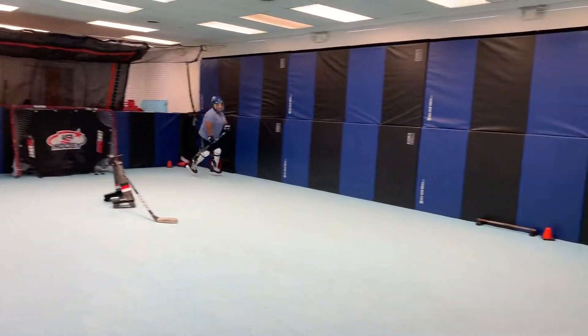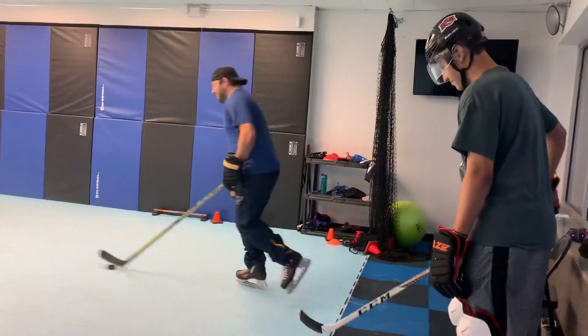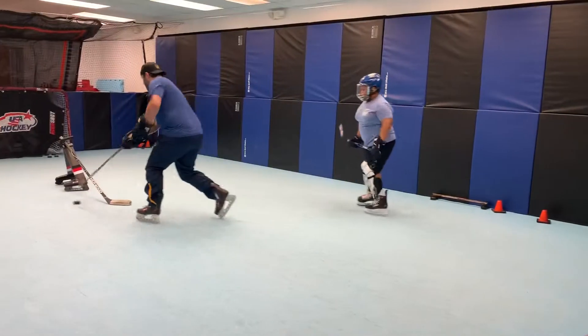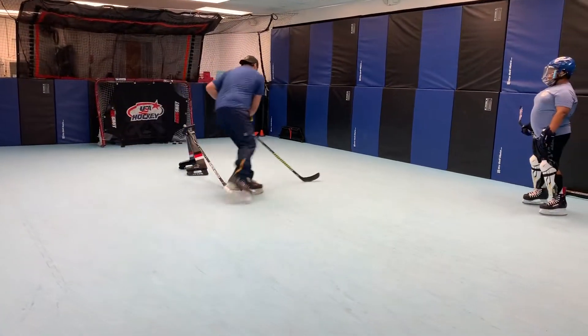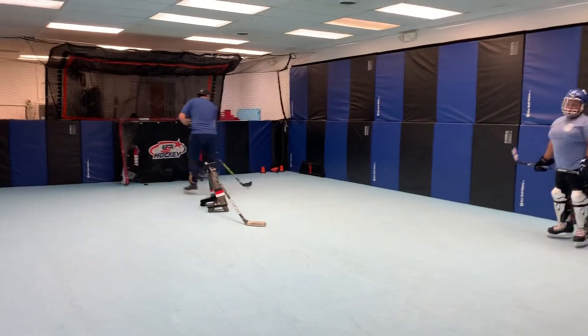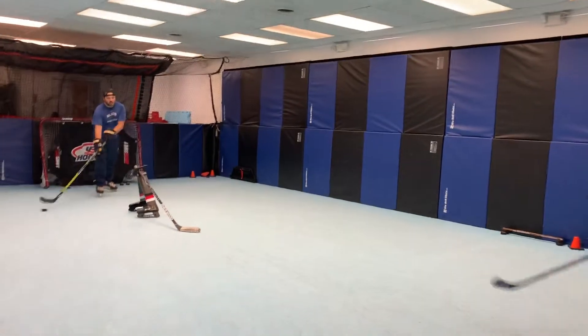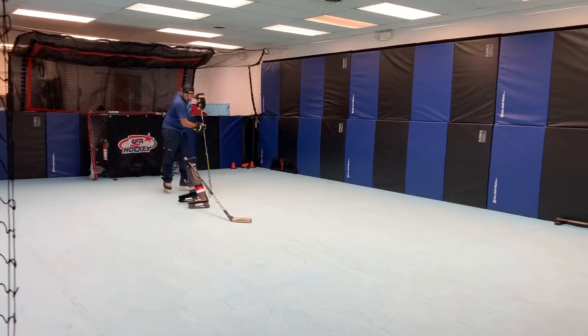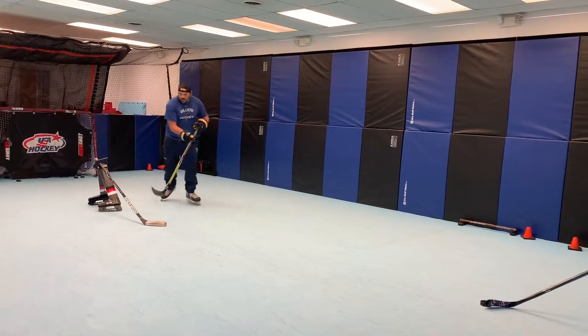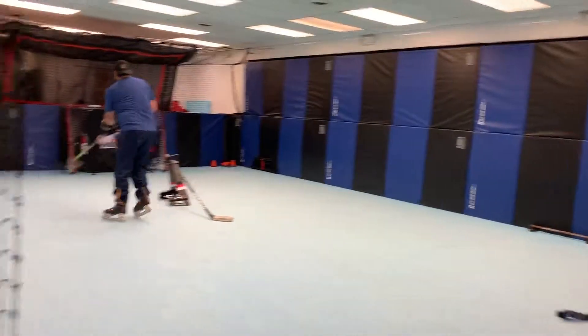I'm going to challenge you a little bit here. So you're doing the same thing — you're coming up underneath. Soft touch under. Step. Now you're going to go the exact opposite way. You wind up over here, but instead of shooting, you're coming up under here. Soft touch. Over. Now you're shooting on your forehand.